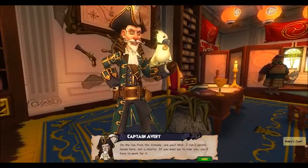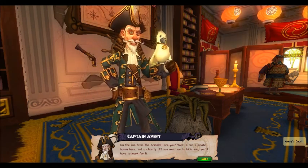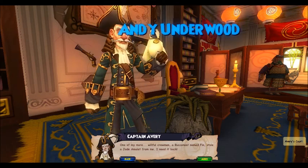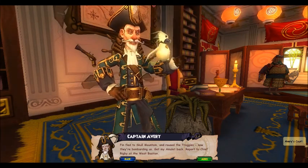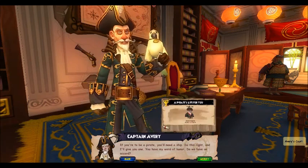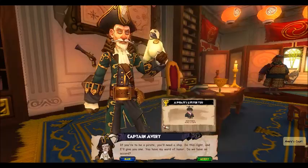On the run from the armada, are you? Well, I run a pirate haven here, not a charity. If you want me to hide you, you'll have to work for it. One of my more willful crewmen, a buccaneer named Finn, stole a jade amulet from me. I need it back! Finn fled to Skull Mountain and roused the Troggies — now they're bombarding us! Get my amulet back. Report to Chief Rigby at the West Bastion. If you're to be a pirate, you'll need a ship. Do this right and I'll give you one. You have my word of honor. Do we have an accord?